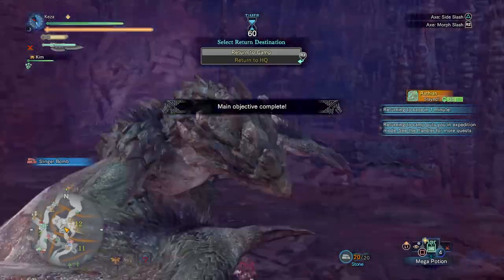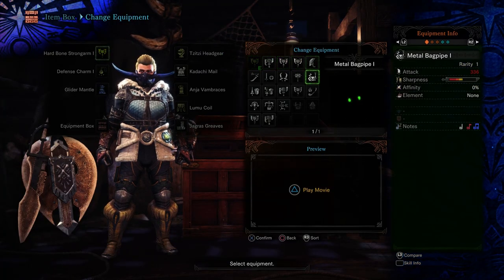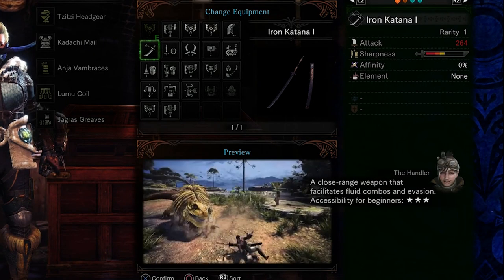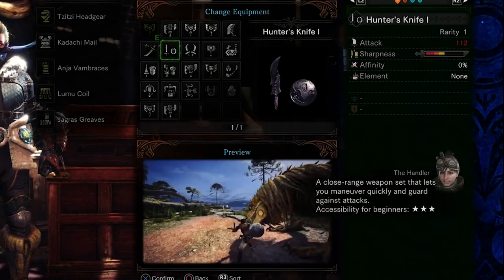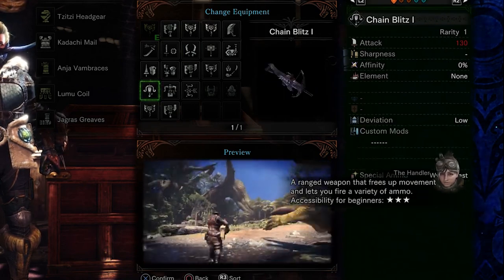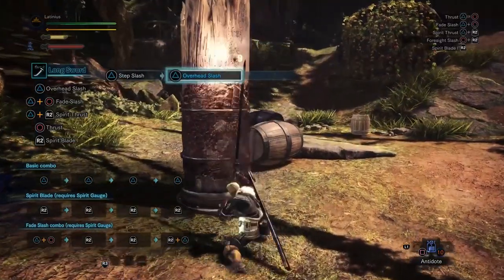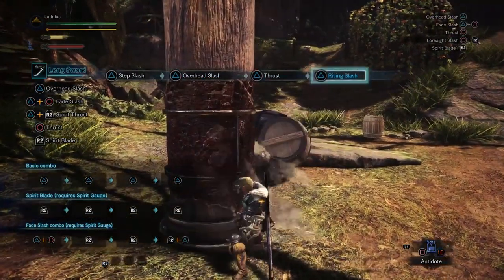The first thing you need to do is pick a weapon. There are 14 to choose from, and there are star ratings that show how easy they are for beginners to use. Some good beginner weapons are the longsword, sword and shield, dual swords, and light bowgun. You can go to your room and access the training ground, where on-screen prompts will help you learn your weapon's combos. After a bit of practice, you can learn some more out in the field.